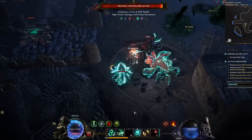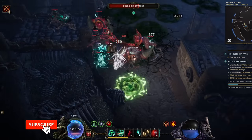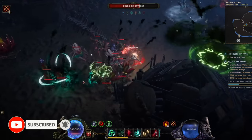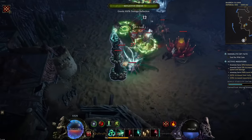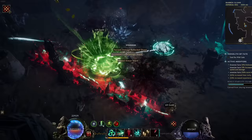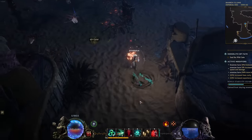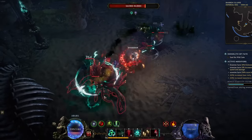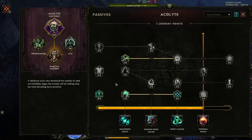Maybe it's a matter of defensive issues, where certain enemies start to one-shot you out of nowhere. Maybe your damage isn't keeping pace with the increasing health of higher corruption enemies, and it's just slowing you down instead of speeding up your farm. Or maybe you're not here because your current build has any notable issues, so much as you just want to see what you could be missing out on, what you could be doing instead. So today we're going to go over what is, in my opinion, the best build for each class in the proper deep endgame of Last Epoch, as of this point in the release cycle.